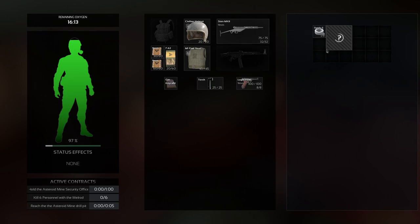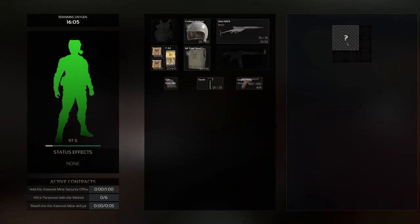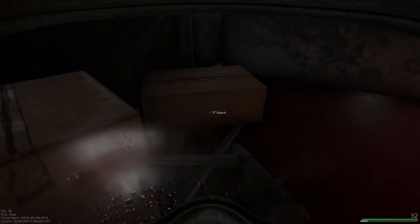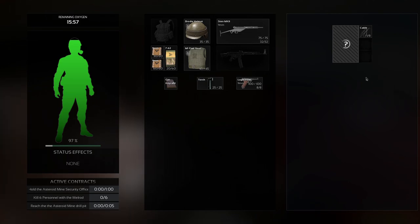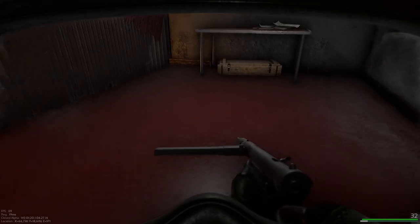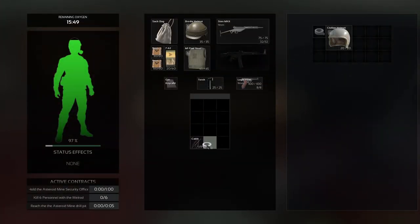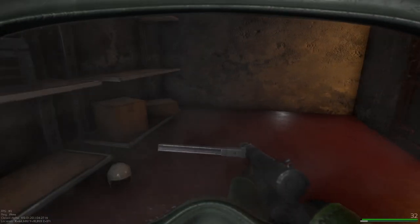Are we lucky? No we are not — come on! Oh wait, a better helmet! Here we go — at least a little bit better. Backpack, nice! We also need cables for the ship. We'll take that too. Now we're talking!